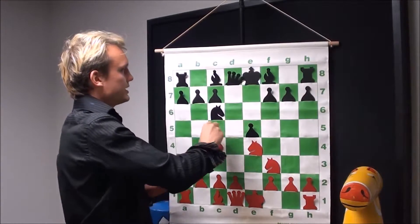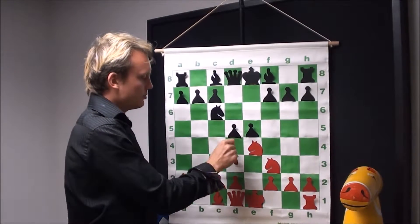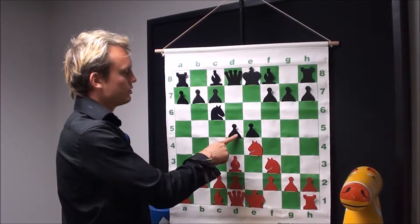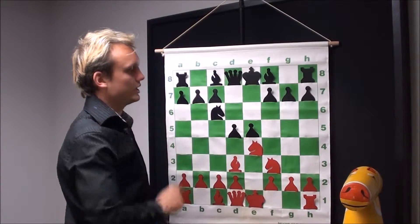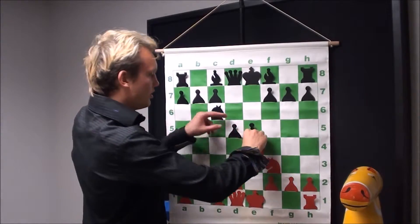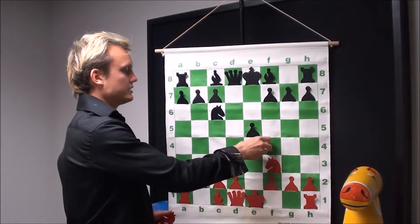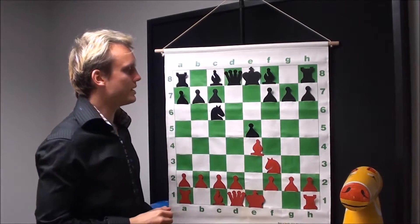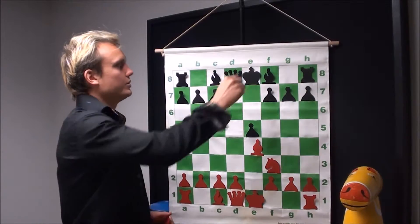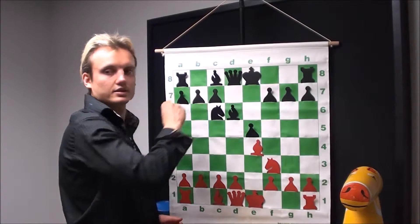Now we're going to take a look at another variation where white actually retreats the bishop, aiming to give up the knight for the pawn, where the bishop can go ahead and recapture the pawn on e4. Pawn takes e4, the bishop picks it up, and at this point the bishop can develop over to d6.